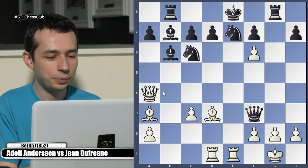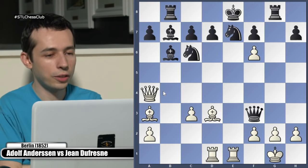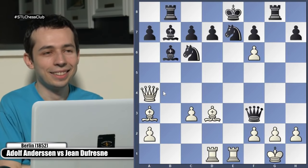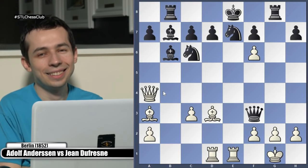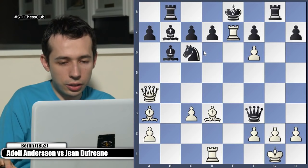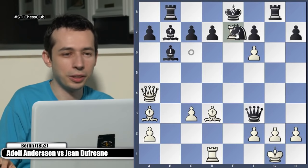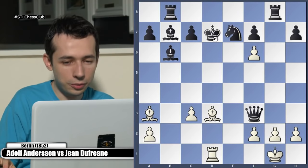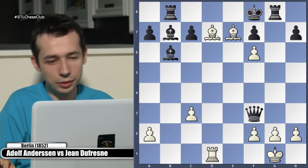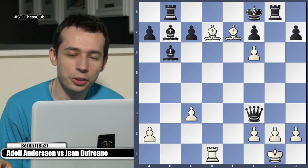But queen takes f3 was played in the game, so who can tell us why this was a mistake? The beautiful combination for white made this game one of the most famous games ever. Rook e7 - other moves also lose. Knight f7, king here, bishop f5. If king c6, bishop d7 is mate - and then it's beautiful. That's why it's called the Evergreen Game.